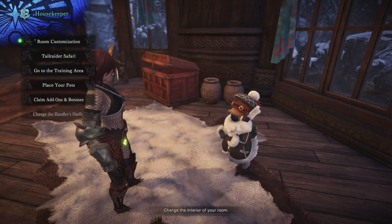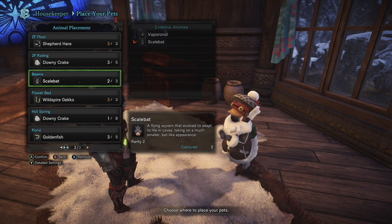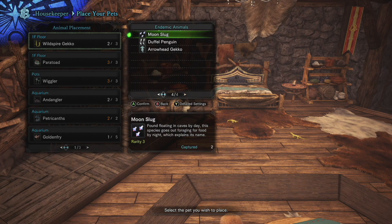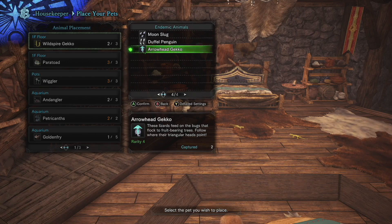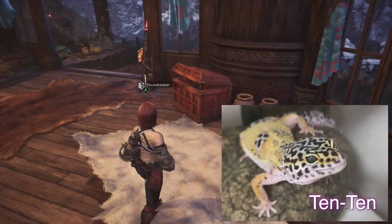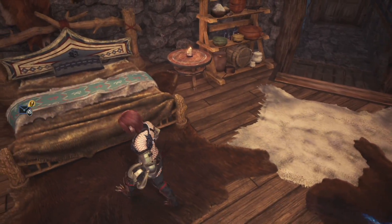Let's head back to our home and place them. Just go over to your roomkeeper, go to place pets, and then any area where you can place these type of geckos you can select them. For the one on the first floor I can select up to three in my game. Go over to the right and we have the arrowhead gecko. Let's place the two that I just captured for this video and check out what they look like. Fun fact — I actually in real life have a pet leopard gecko, so I do have a high affinity and love for lizards.